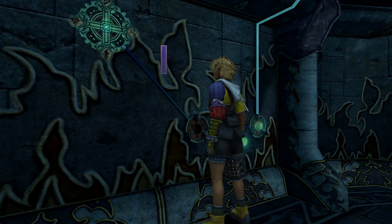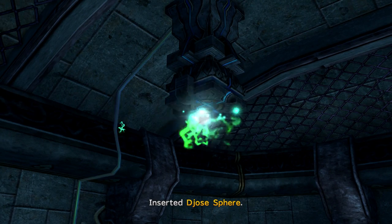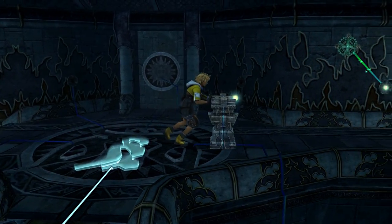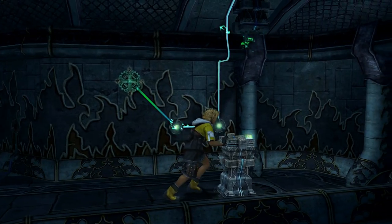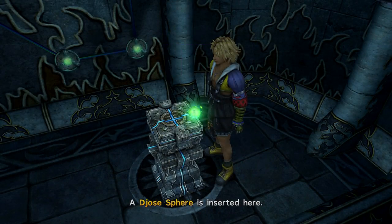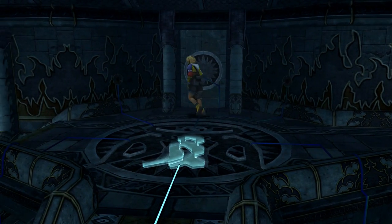After inserting both spheres into their slots, the pillar and the ceiling will charge up. Return to the center of the room and push the pedestal east so it lines up with the electric pillar above. After supercharging the sphere, remove it from the pedestal and insert it in the right slot by the back door.